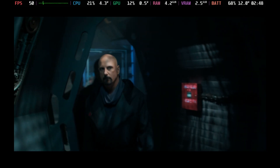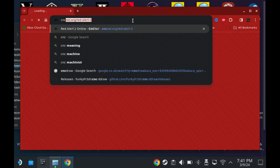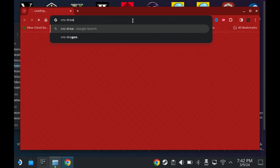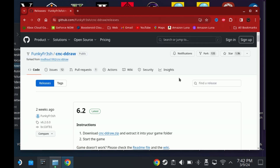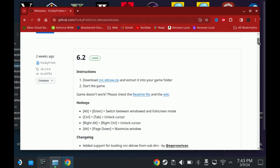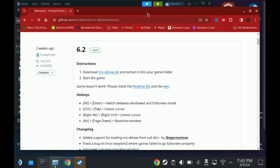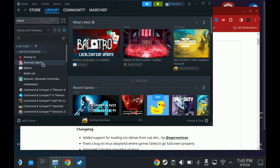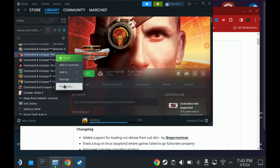For the black menu fix for Red Alert 2 and Tiberian Sun, go into desktop mode and open a web browser. Search for CnCDDraw — links to the GitHub are in the description. Download the 'Funky Fresh' CnCDDraw version and grab the CnCDDraw.zip. Then open your Steam library, select the relevant game (Tiberian Sun/Firestorm or Red Alert 2), right-click and choose 'Manage > Browse Local Files' or use the settings cog.